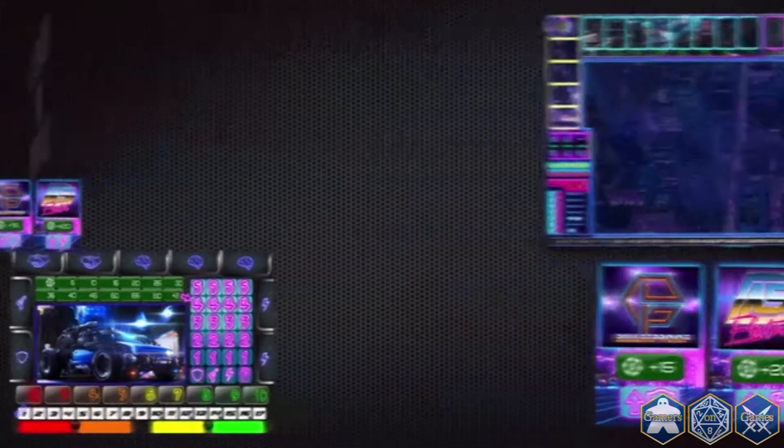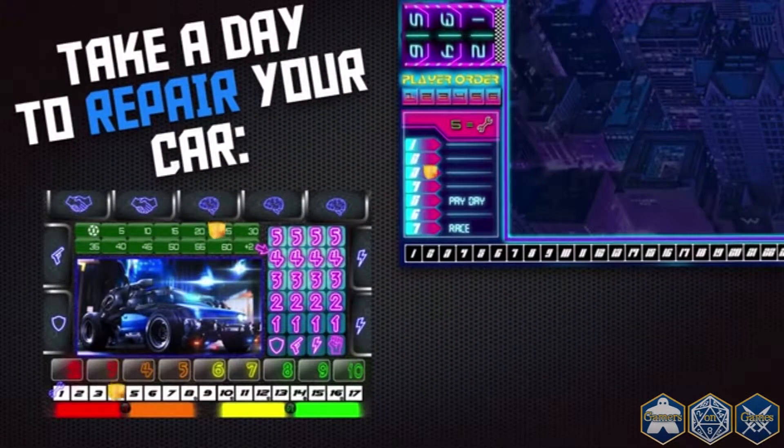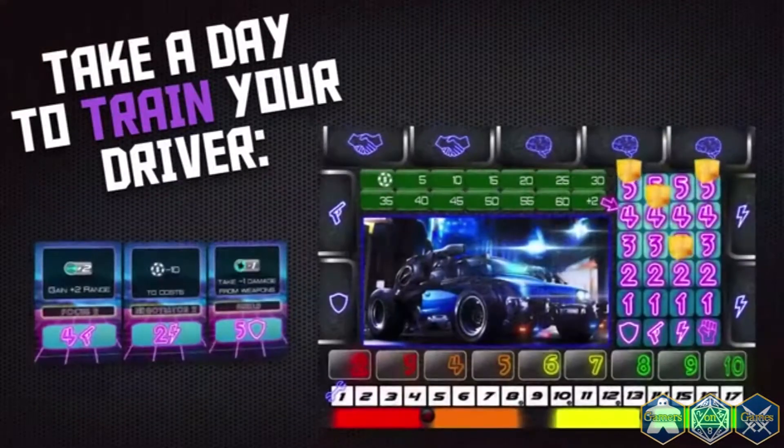You can draw additional fan bets to see what they're betting on so you can accomplish more during the race. You can repair your car's armor for five casino chips per area repaired. Or you can train by spending company reputation on implants to increase your driver's ability.